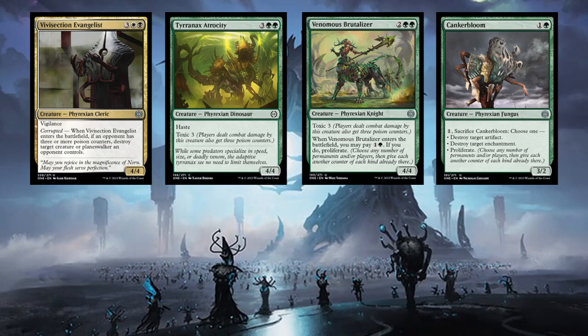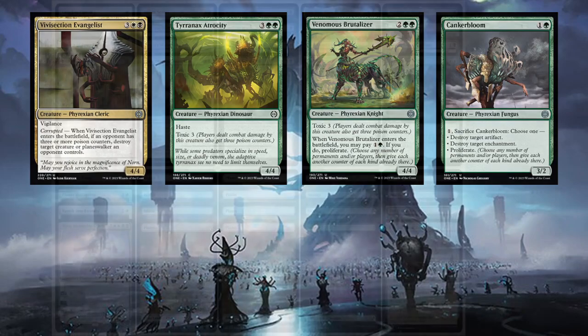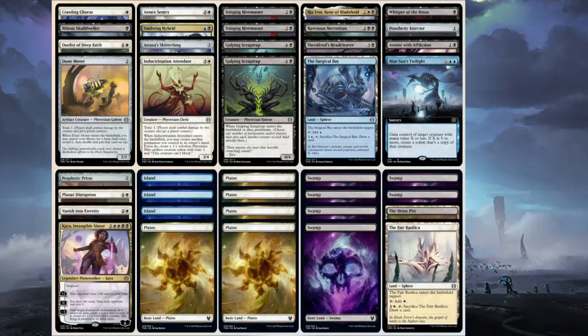Canker Bloom can just deal with artifacts - it's got enchantment removal as well. I was able to win one turn: sack it, recast it, and sack it again, so it was a really good way to get multiple uses. But you don't need that - it's a two-mana 3/2 with upside. It's a really, really strong card and a definite reason to go into green if you see it fairly early in the packs.